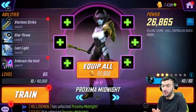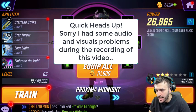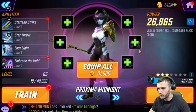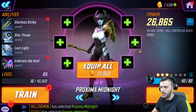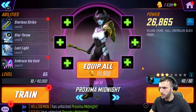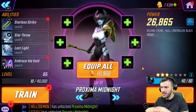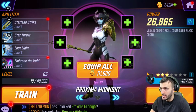Hey guys, welcome back to the channel. We've got Proxima Midnight here — I opened up our orbs and got her all the way to gear 10, where I'll stop for now. I want to get the rest of the team to the same gear tier and work on them all at the same time. I recorded everything up to here but my computer turned off and I lost it all — super pissed — but we're back. Let's talk abilities, check Thanos, and look at Corvus Glaive. I am really excited about the Black Order.